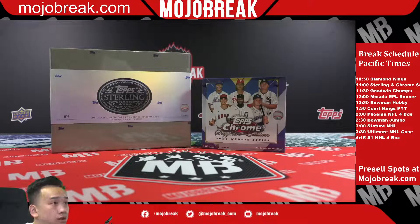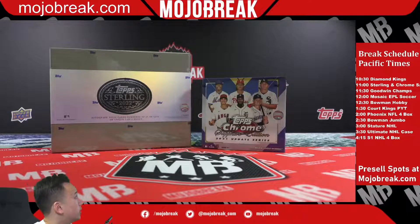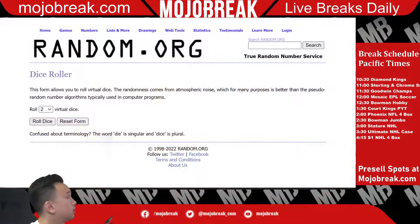All right, let's get started. What's going on everyone? Today we are doing 21 Chrome Update Sapphire, 22 Sterling MLB 2-box random. Team number 9 — going on to the random. Snake eyes automatically defaults to 3. Good luck.